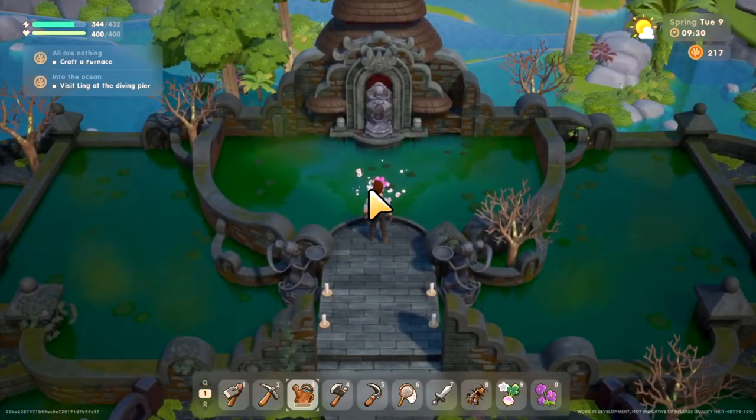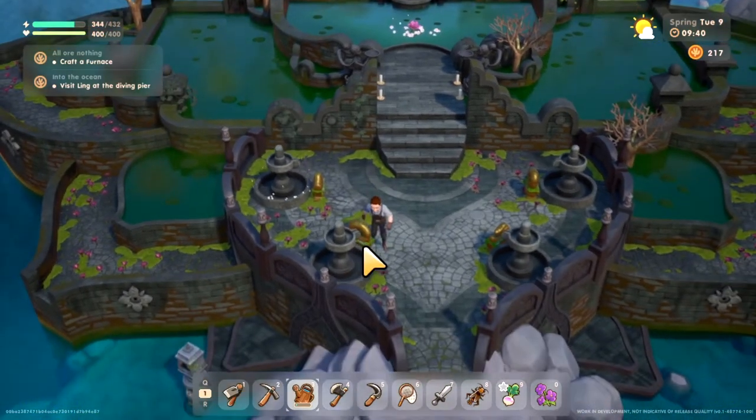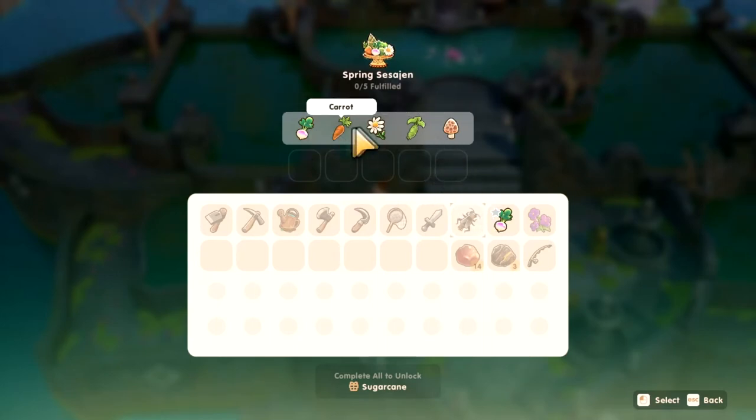I thought you make the offering here, but actually you make the offering over here by these altars. Each one has a different thing, but you start off with this one. It tells you all the different things you need to grab. You're in the spring section — you can see the items you need to put in there. I'm going to go ahead and throw the turnip in.